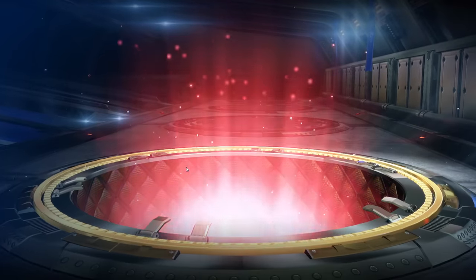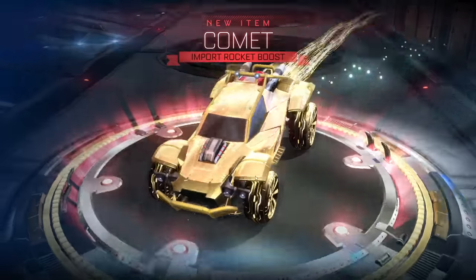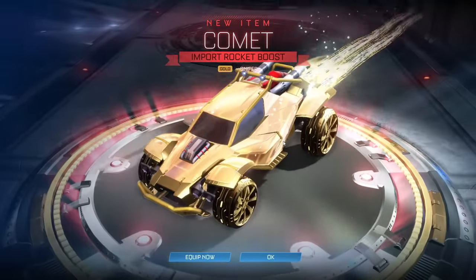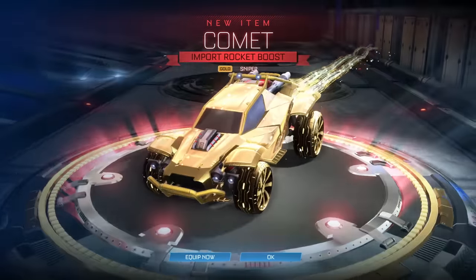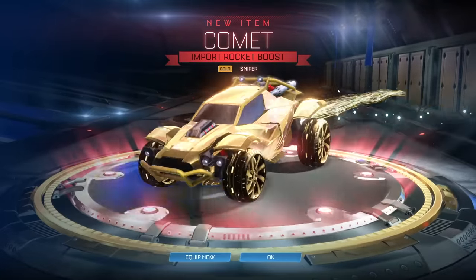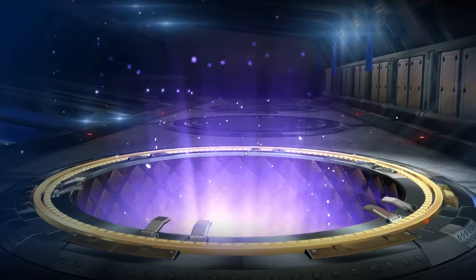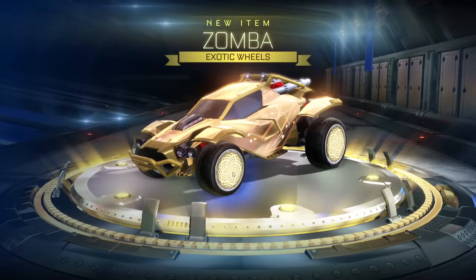Let me know in the comments what item you would want to see gold next. We're still waiting for the gold Octane in the item shop — I'm not sure when it's coming. I did seriously think it was gonna come after the gold Dominus, but I reckon it will come still. The gold Dominus was a great success for them and I'm sure the gold Octane will do even better. That's the gold Comet though — this boost. All of these items in gold look amazing. How have they not released any of these? These are insane. The fact that I'm looking at them right now means they're in the game files — the devs have seen these and just decided to...